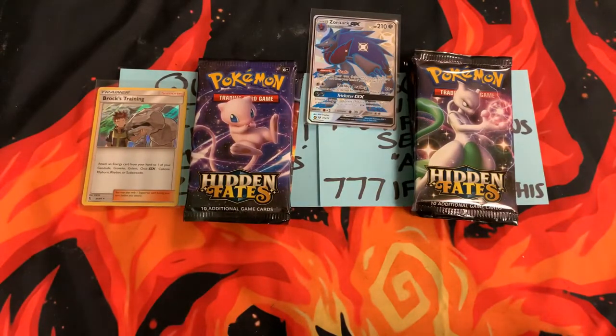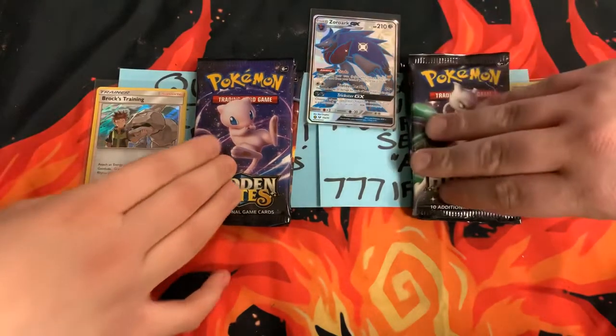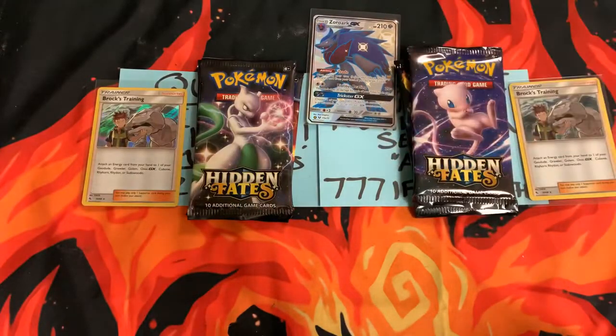Look at that — Brock's Training versus Brock's Training. For the right trade, maybe. I probably have something I could part with. I have a lot of cards. Alright, so it's one to one right now. I love Hidden Fates, man — it really is tied since it's the exact same card. Literally the same. And the card in the middle doesn't count because it's a promo.